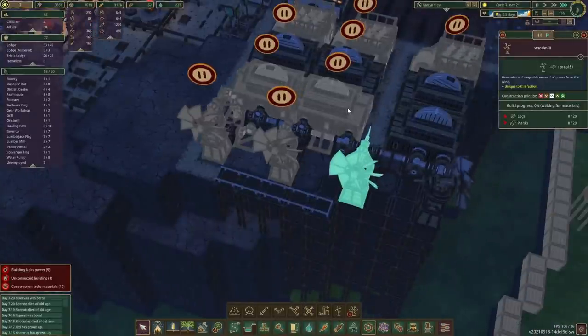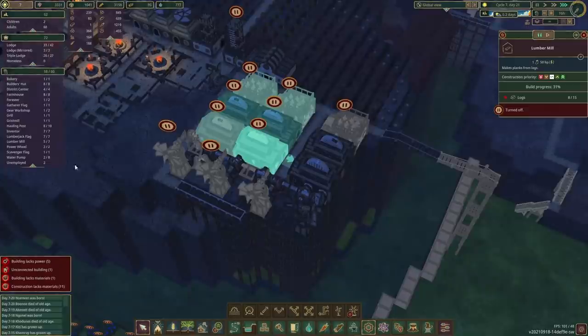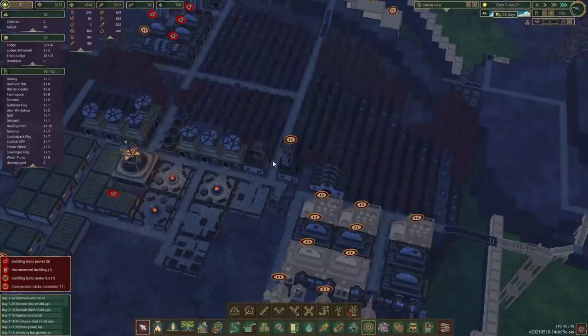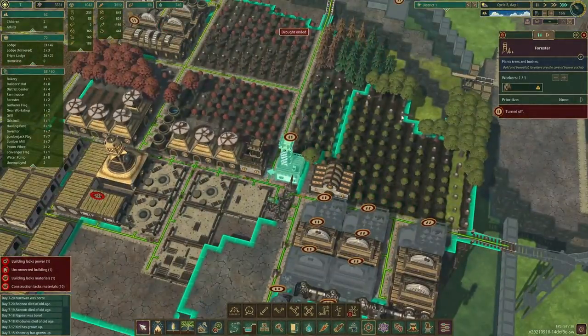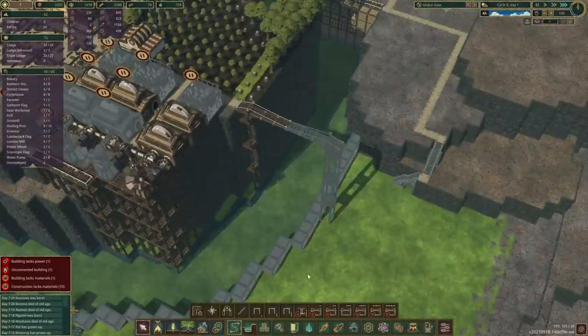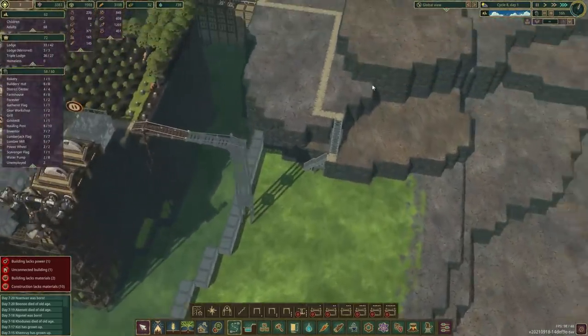Maybe we finish this mill here too. We still have a few unemployed. I think we've got still a couple of trees. That's an all right balance right now. The drought has finally ended — that is so good to see. So the next thing we want to plan out is how this bridge is going to work.